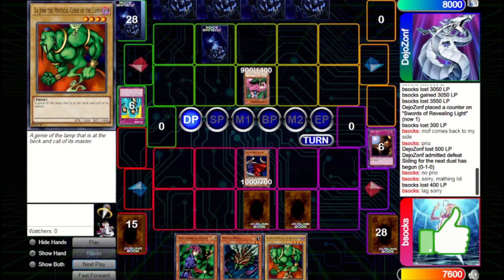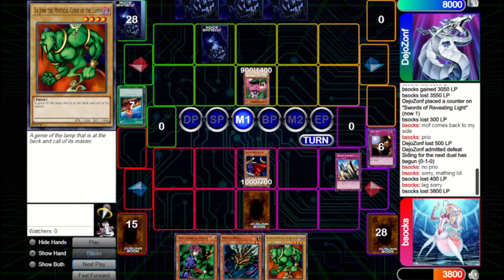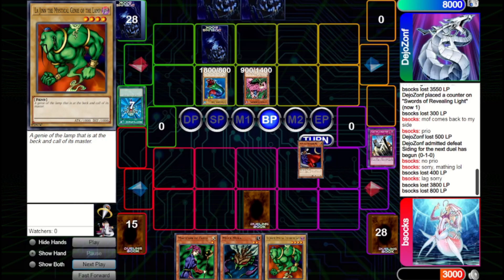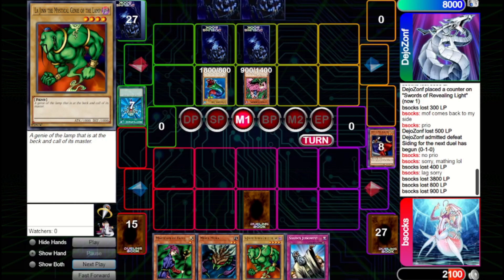We Solemn Judgment the Fissure, which might be a bit greedy because they likely have another way to clear White Magical Hat — and they do. They Reborn a Seven Colored Fish to clear it while getting around our Trap Hole. We take 800 and then 900; they get to draw a card from Masked Sorcerer. They set one and pass. Another Solemn is okay but not ideal — we would have preferred something better.